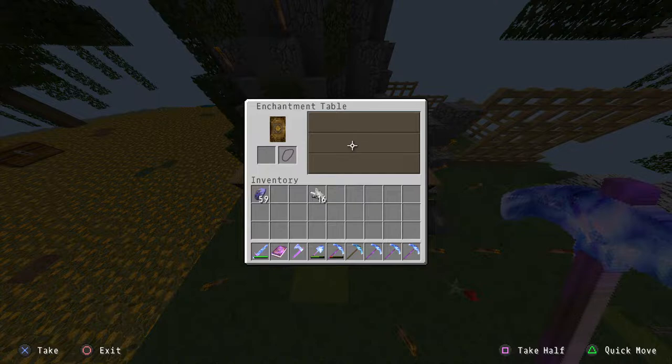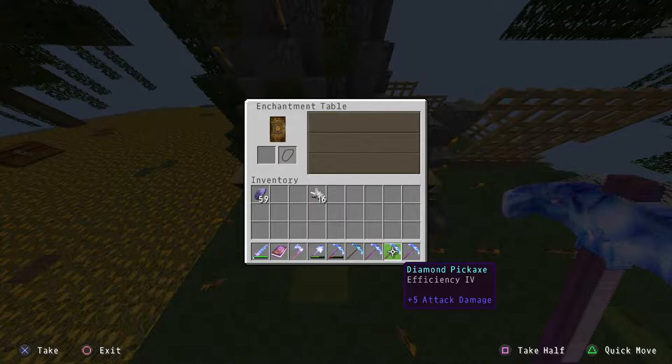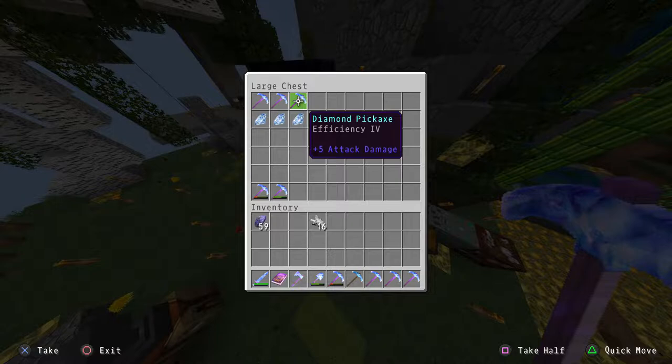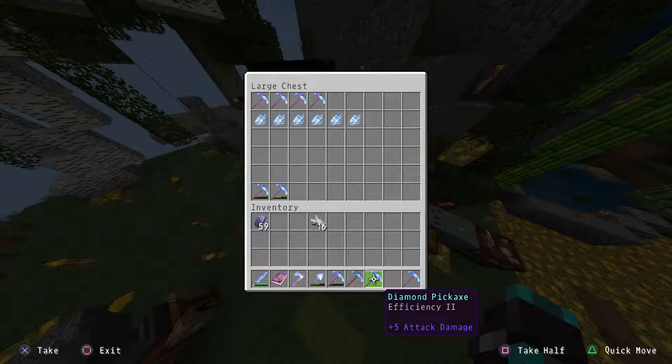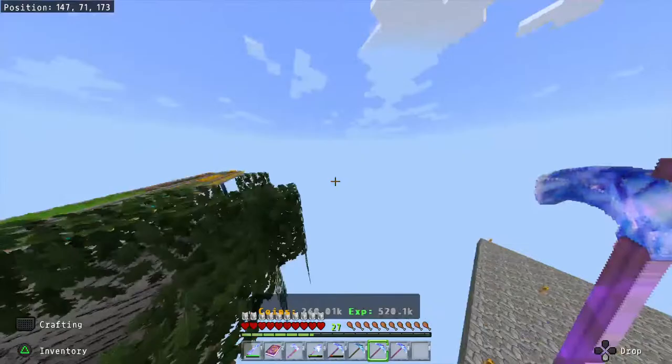Also, if you try to get Fortune 3, it drops as Efficiency 4 instead — that's why I've got a lot of Efficiency 4 picks, because every time I clicked when it said Fortune, that's all I got. That's broken and needs to be fixed. I've also got an Efficiency 2 pick here — it says Efficiency, Unbreaking 2.